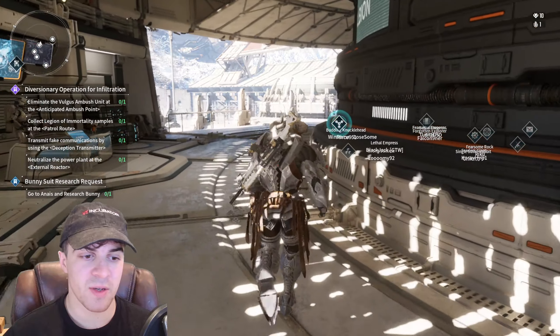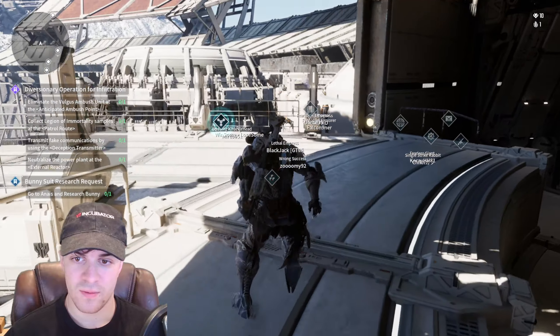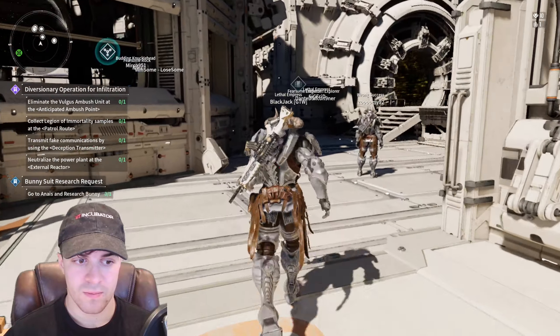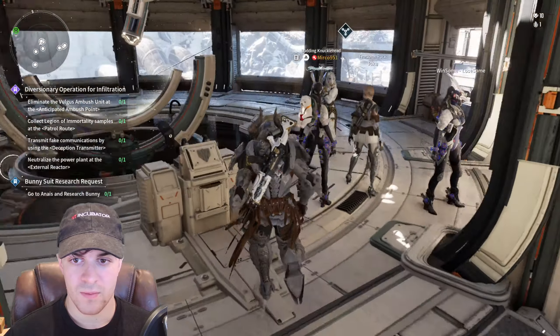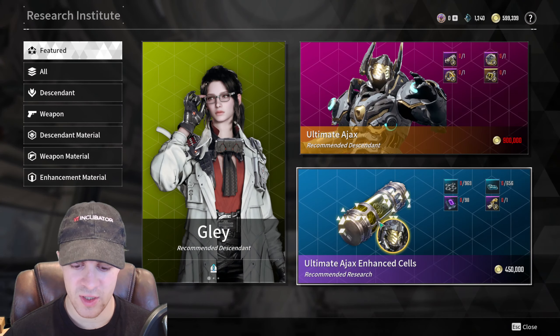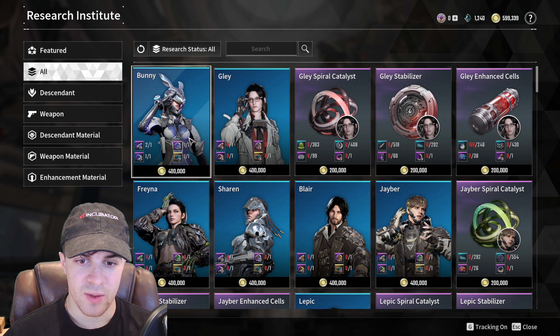From over here this is where you're going to be able to do the research for Bunny. Here we are and now we can go and speak to her. We can request research and then go down and find the Bunny one which is here.